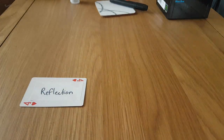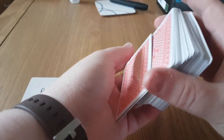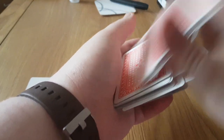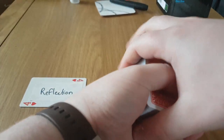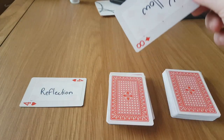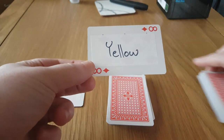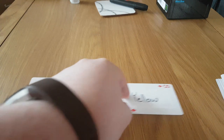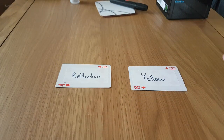Now the red deck — give that a shuffle, put it down, split it in half, and take the top card. Yellow. So we've got reflection and yellow for next week.